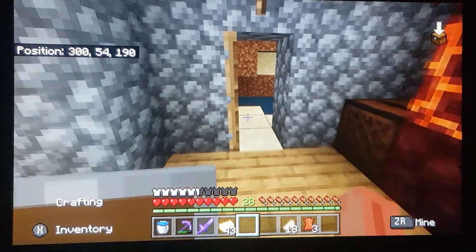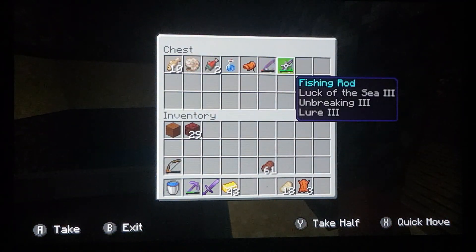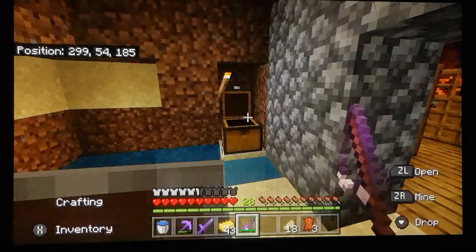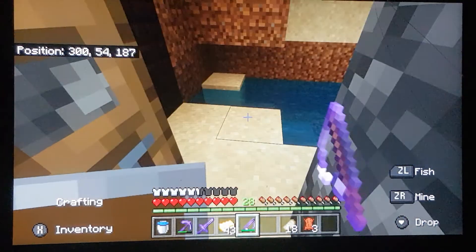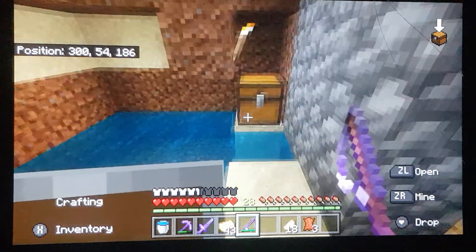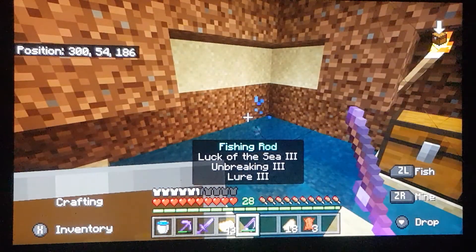Also, I totally forgot — I made this thing which is like fishing indoors. I also got a fishing rod, and I only got Luck of the Sea 2 when I looked in my enchantment book. So then I got that same wooden shovel, enchanted it, grindstoned it, and then it reset the fishing rod, so I got this — that's pretty cool.